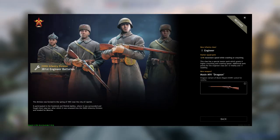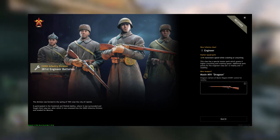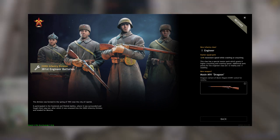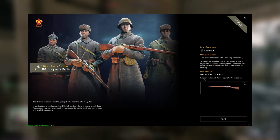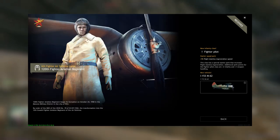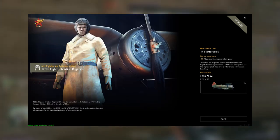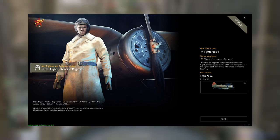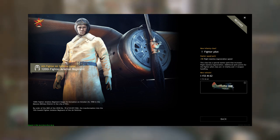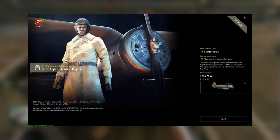Level 3, the Engineer Battalion — upgrade that. The Mosin Dragoon is pretty good, but honestly you really don't have a choice. The Soviet Union has really bad rifles at this stage of the game. Level 4, the IL-153 M62. Compared to the HS-125, this thing has 8 rockets but 4 volleys, so that's gonna be terrifying.